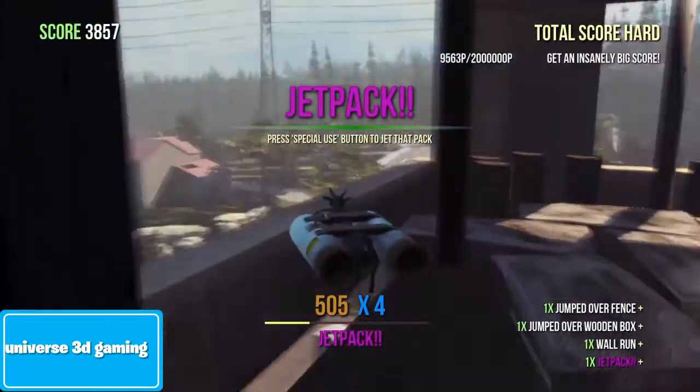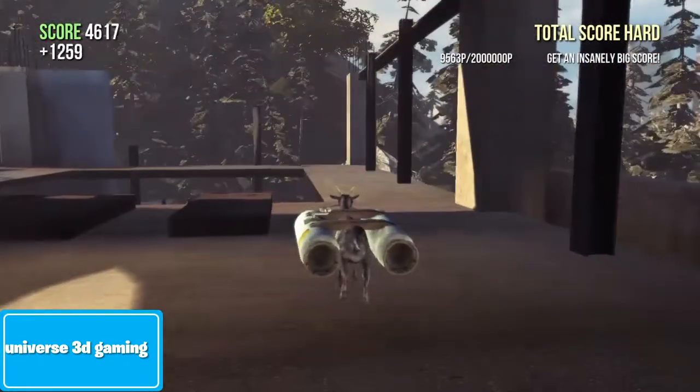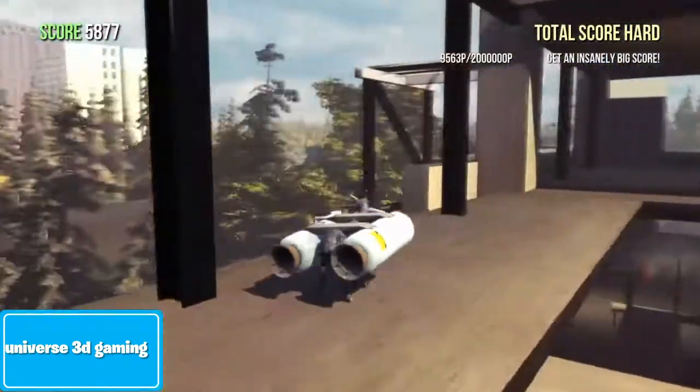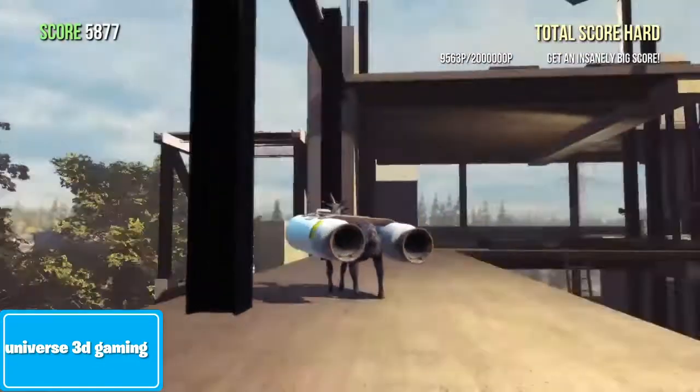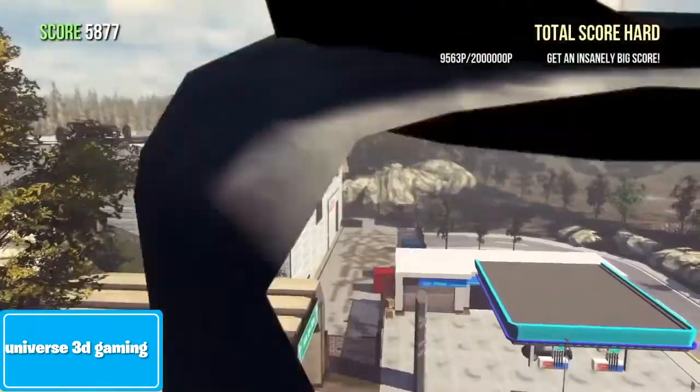Once you get the Jet Pack, you press the special button to activate it. On PS4 it's triangle, on Xbox it's Y, and I'm not sure about PC. When you press it, it activates your special ability and you'll start flying.